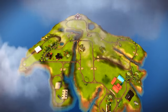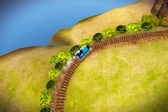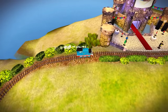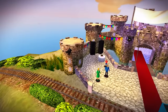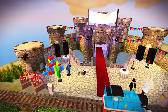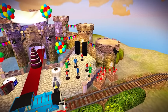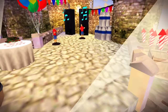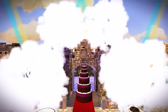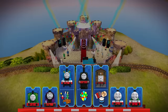Hey everybody, welcome back to Kids Toys Play! Today we are playing Thomas and Friends Express Delivery, a mobile game on Android and iOS. I don't think it's available anymore — we had it on our phone for some time and never played it. It looks like Sir Topham Hatt is having a party and he ran out of balloons — all the balloons popped!